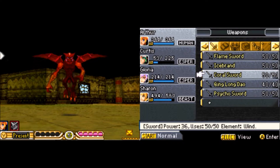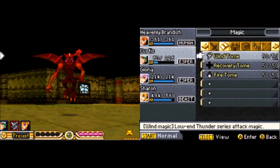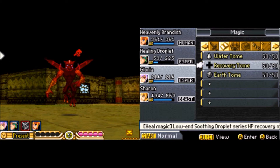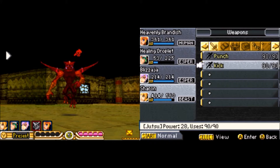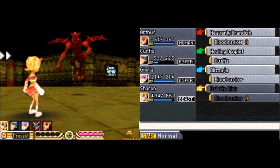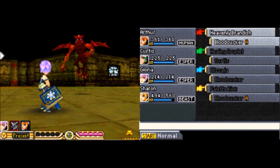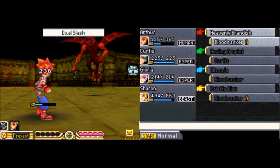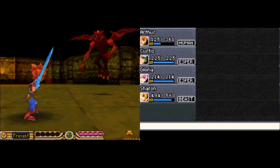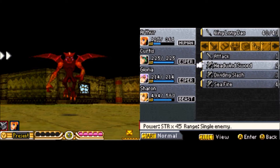This bloodsucker is weak to water! So we'll use that ice brand there. I'm going to have you heal yourself. And since he's weak to water, I'm going all out with her water attack, her Lizagia. He's weak to water and has 1,482 HP — nothing to sneeze at. He can hit really hard; he just hit us for 200-something damage. Don't take this guy lightly.